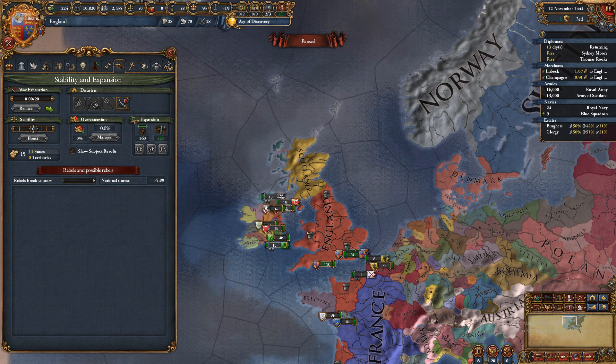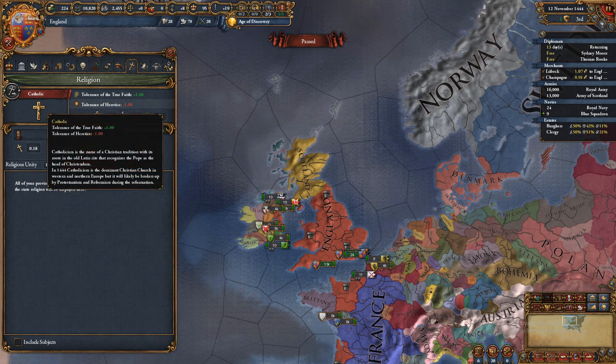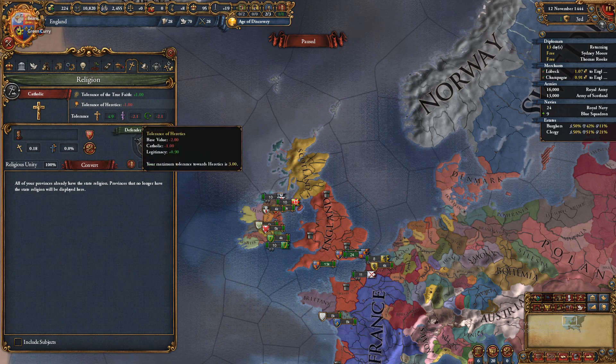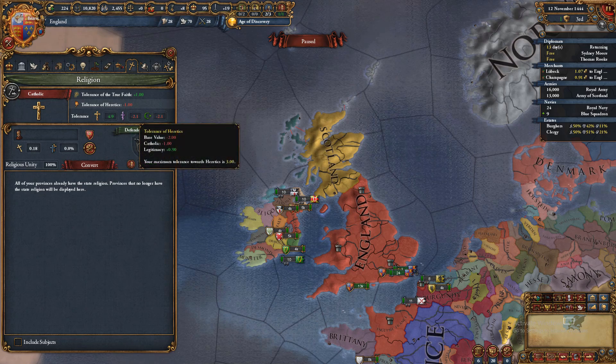You can take a lot of hits in this game but always try to keep stability up. Whenever you get a choice of religious policy on colonization, the best option is coexistence because those pops cannot rise up against you. If we had any rebels right now we'd see them here. On the religion tab, if we had provinces not following our state religion — Catholic — we could send a missionary there for a certain amount of ducats a month depending on development.